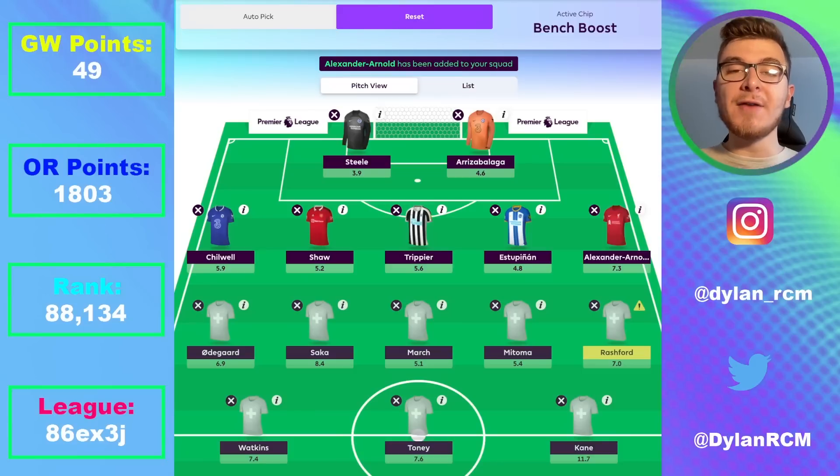I've gone for Kieran Trippier here. He's been a mainstay in all these wildcard, bench boost, and free hit teams, but I do recognize that he simply hasn't been good enough — five blanks in his last six games with only one return, which was an assist against Wolves. We need more clean sheets, bonus points, and attacking returns from him. His ownership is still around 66%, but I would still recommend him. If you want any gains from the Newcastle defense, you can go for a second defensive coverage option in Fabian Schär, Dan Burn, Sven Botman, or Nick Pope in goal.